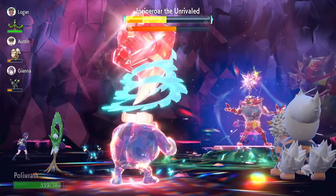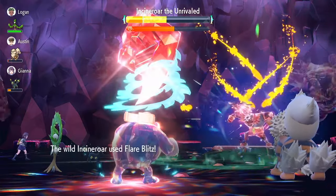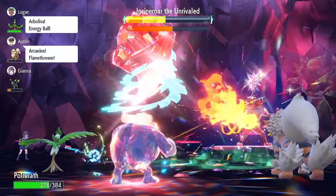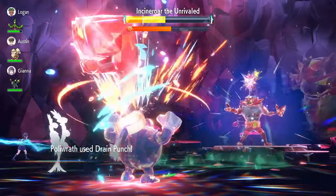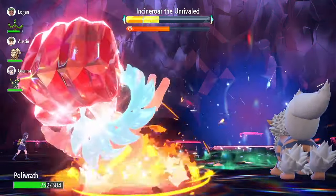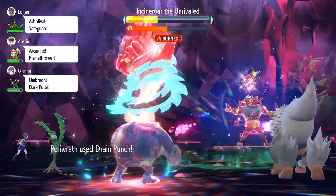Look at that damage — this is a super effective hit into a dark type Pokémon. As a reminder, we needed to Taunt to keep Incineroar from bulking up. It's going to Earthquake us — we will survive because it has so little attack right now, it wasn't able to bulk up. My goal is to keep Drain Punching and break the Tera shield as quickly as possible. It's doing more damage now — I think it got an attack increase. It just got burned again — all right, we're good. Its attack has now been dropped in half and we're in business.